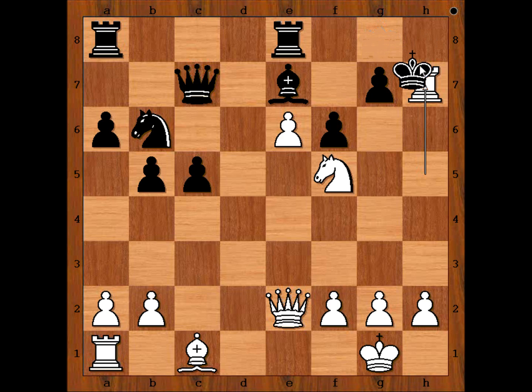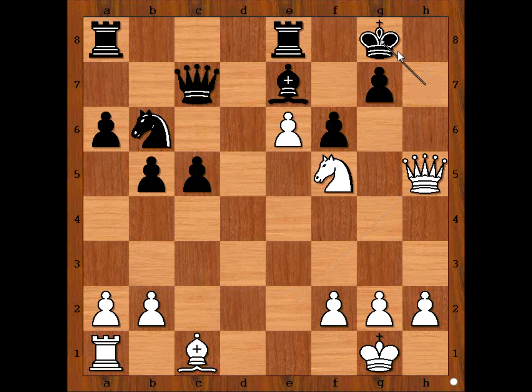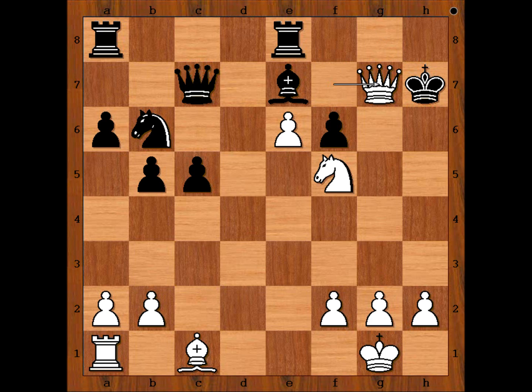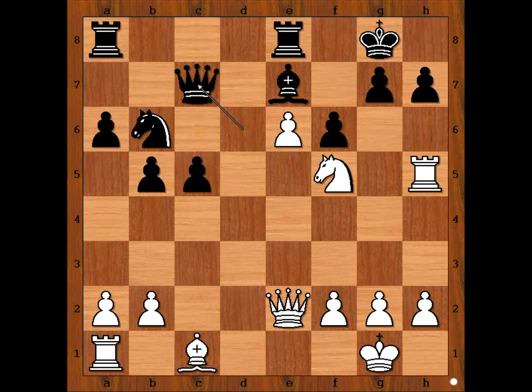In the game we have Rook takes on h7 and Black resigned, in view of the continuation: King takes rook, then Queen to h5 check, King to g8 check, and after King to h7, there is checkmate in one — Queen takes on g7, checkmate. Nice, isn't it? Did you find the killer move? If you did, congratulations. And that is all — I hope you enjoyed watching this video. I wish you good luck with your King Hunt, and bye for now.